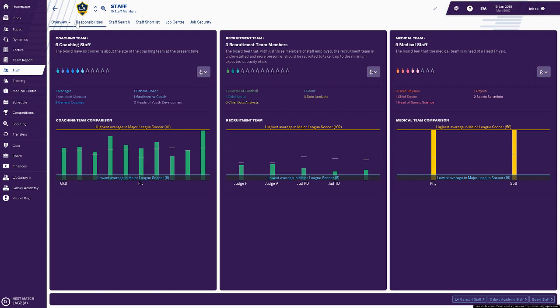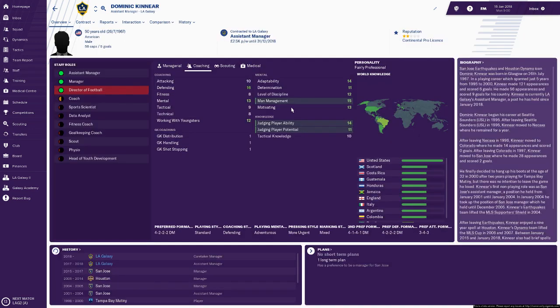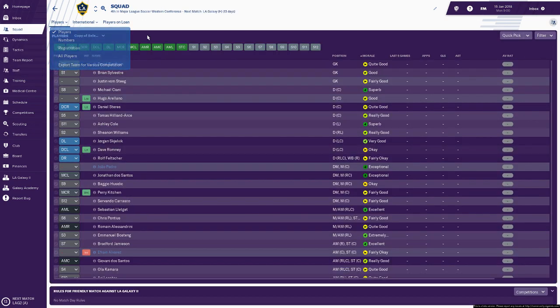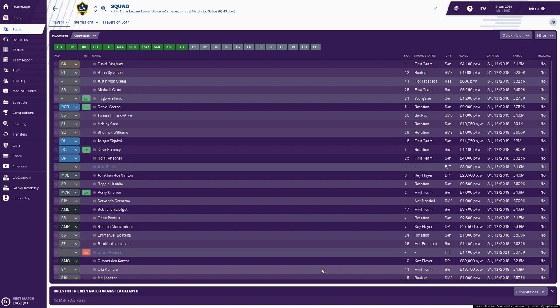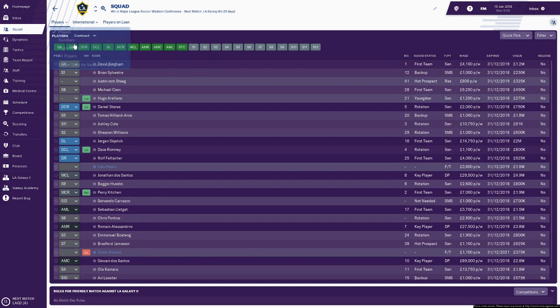I still need to sort out my backroom staff. Looking at the overall screen, my assistant manager is Dominic Kinnear — he's okay, he's got a decent player ability which is one of the main things I like to look at. But he's not actually going to be doing that much. You can see I get paid a lot more than everybody else, though I get paid very little compared to Zlatan Ibrahimović, who is actually only on 22 grand a week. I struggle to believe that.